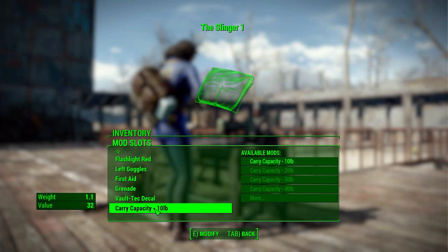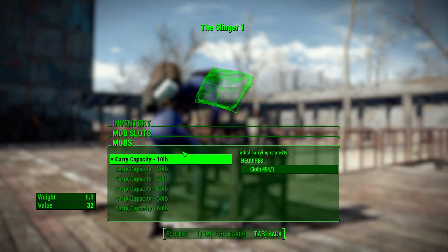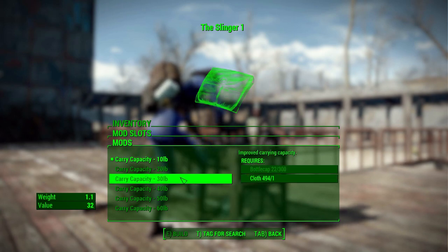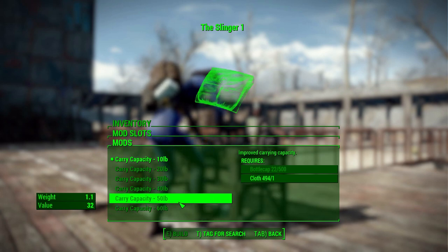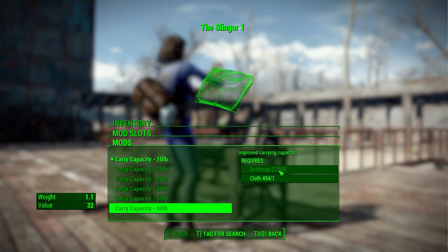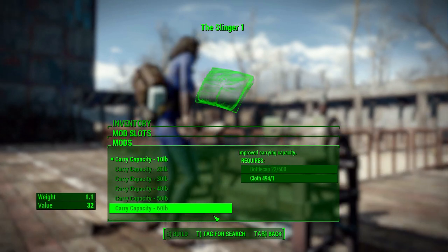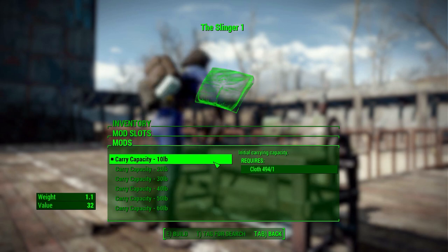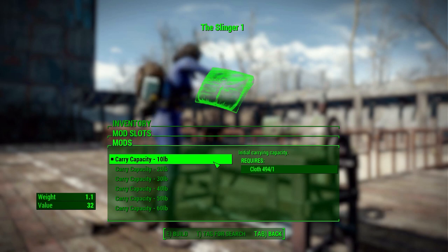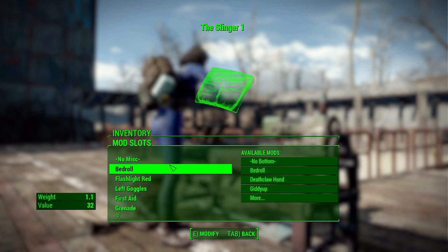The other stat-based modification is carry capacity. By default in its most basic form it holds an additional 10 pounds, but using cloth as well as bottle caps you can upgrade that all the way to 60. I like that it isn't just free — it also takes bottle caps, making it slightly more difficult. It's not going to take too long to get 600 caps, but it makes you stick with the lower tier for a while. I like that sort of progression.